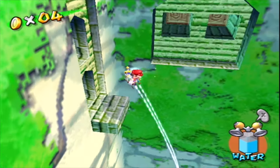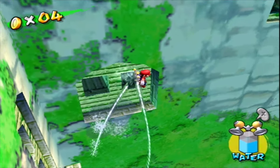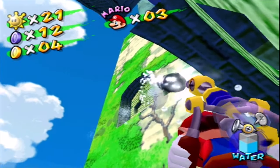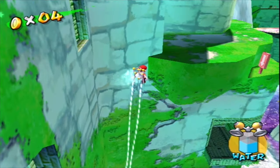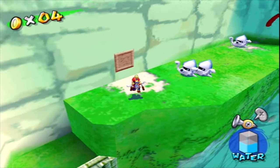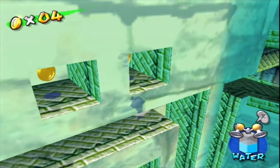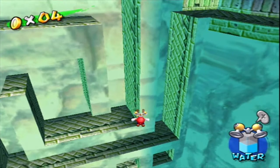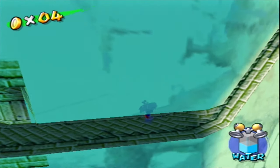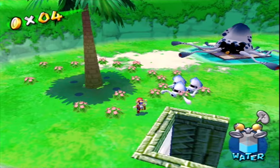That one was hidden — I don't even know how you were meant to find that. A lot of blue coins in here. There's a thing up there — I believe they take a passage somewhere but I don't even know how to get up there. It's been too long. I believe this is the way we want to go. These platforms will eventually start going back into the wall because it's not a permanent thing — so you just gotta be quick.